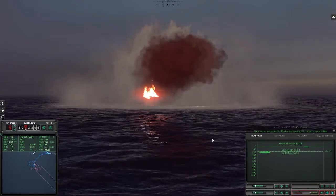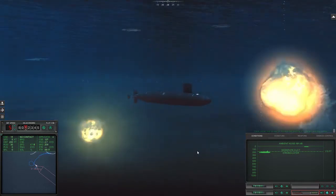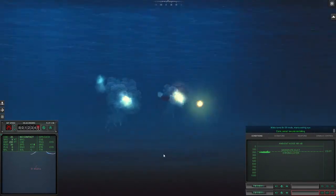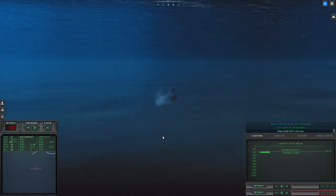Contact in the baffle. Oh crap. Emergency speed! Make turns 25. Con sonar, we are cavitating. Okay, we're going to make our depth 500. Oh, we got aircraft above!